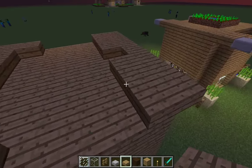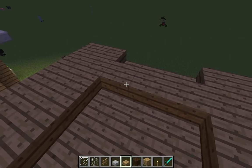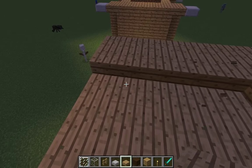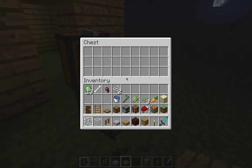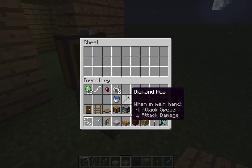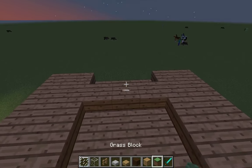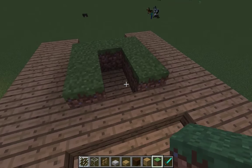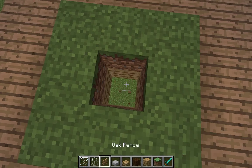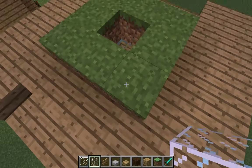Then you've got to go like this and bring it over here, but don't fill it in right here. We need dirt or grass — if you have grass, but if you're building this in survival you'll probably be using dirt. Right here you can place a little glass pane — it's kind of optional but I like it there.